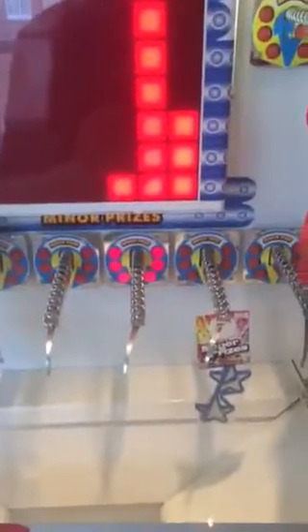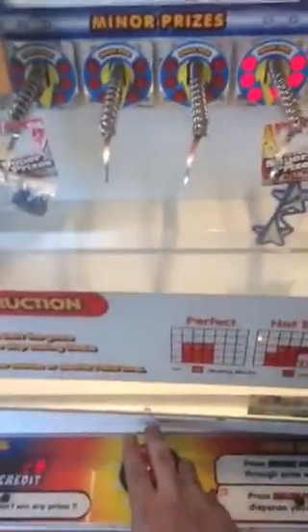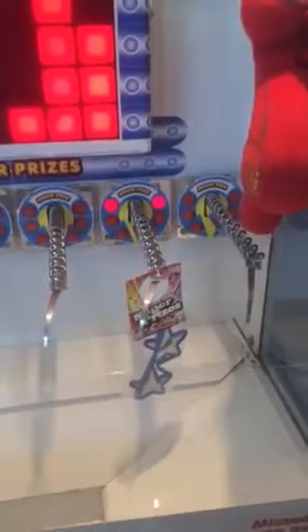Choose a prize. Press the payout button to get a consolation prize, or press the select button to choose a prize. Choose a prize, hit start, and there comes the prize.